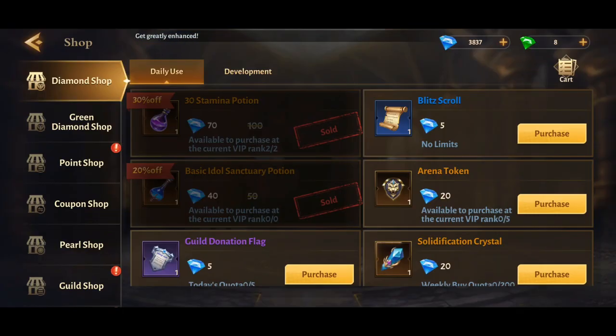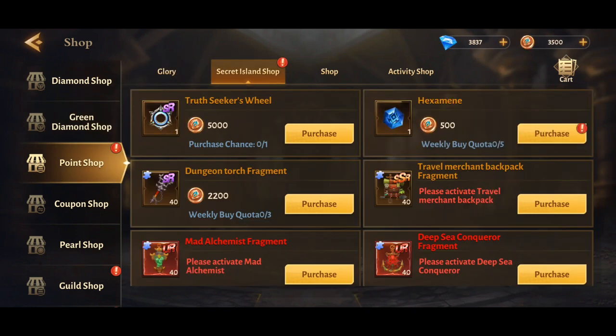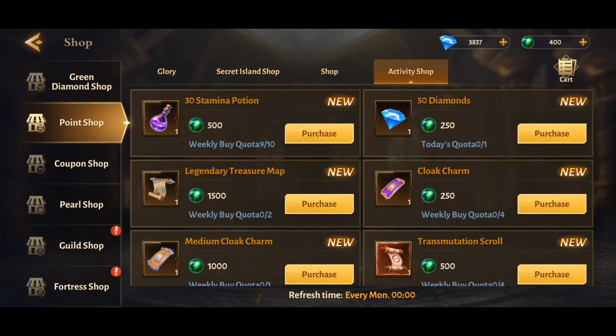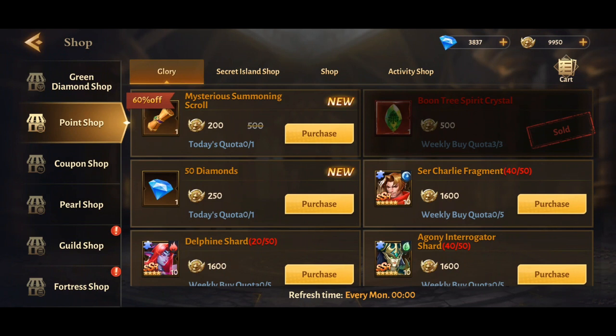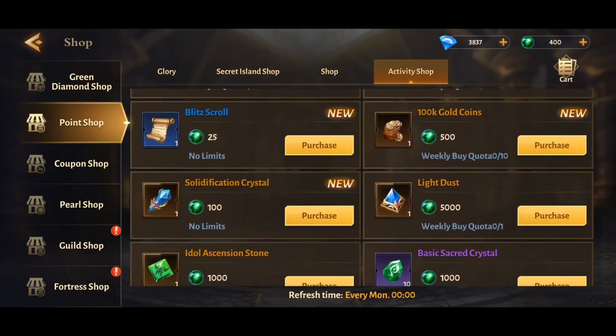In the shop you'll automatically buy stamina potions and idol sanctuary potions — those give you more experience. By doing all the different activities you earn activity points, and in the activity shop you can buy more stamina potions. Every week buy as many as you can — you can easily buy 10 if you do the daily challenges. Spend all your activity points on stamina potions and don't buy anything else.